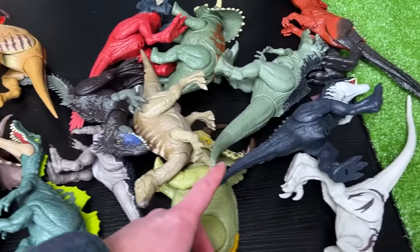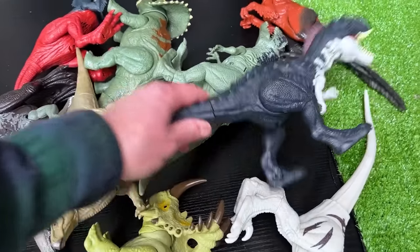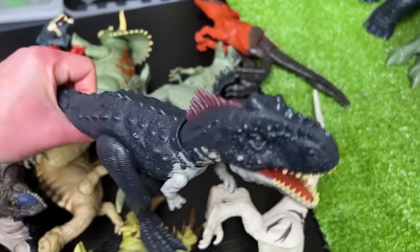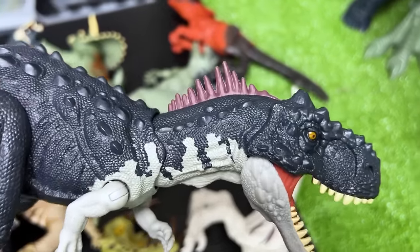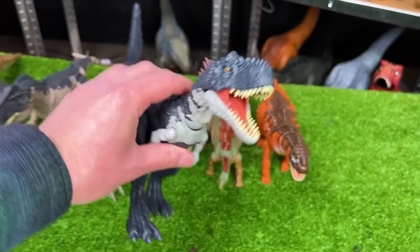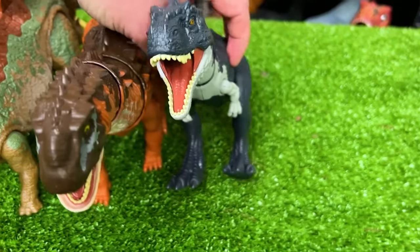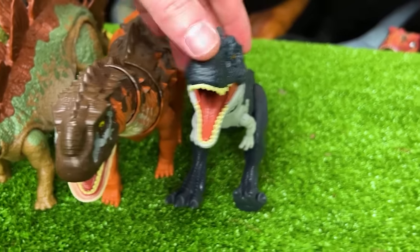I can't quite tell which one is the next largest, but I'm going to go with the Rajasaurus figure in the blue and gray coloring — it's got that cool little spike right at the top of its head. Let's set it right next to the Ampelosaurus. I think its legs are kind of broken, so that'll have to do.